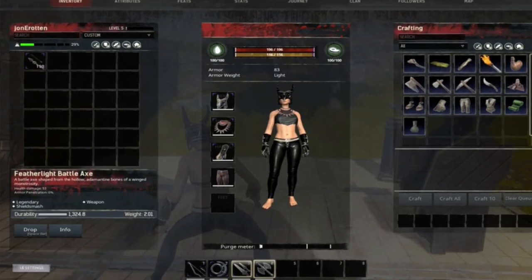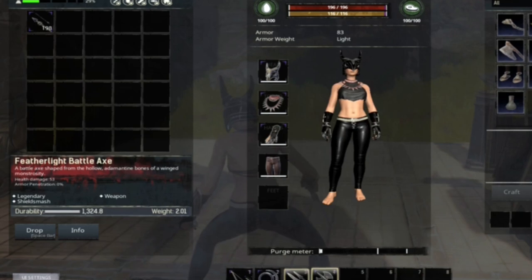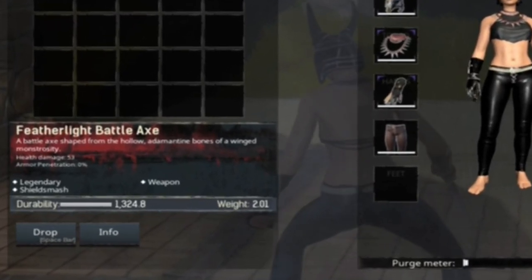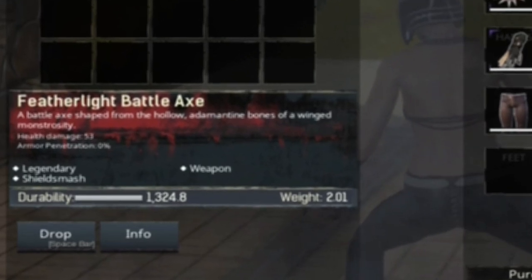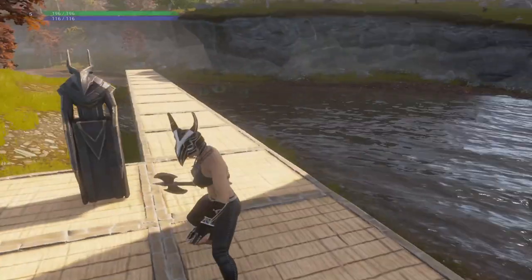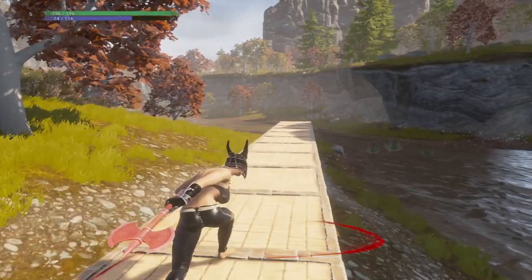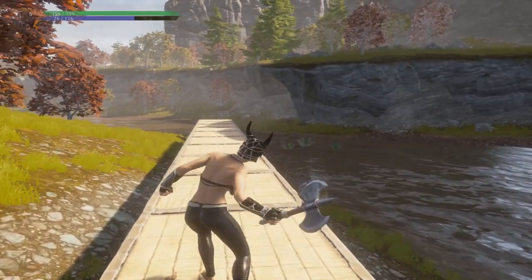Last but not least for the weapons, we have the feather light battle axe. The feather light battle axe is a legendary craftable weapon with the shield smash attribute, a health damage of 53, an armor penetration of 0 percent, and a durability of 1324.8.